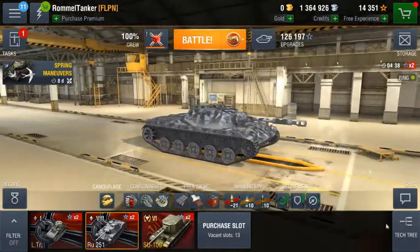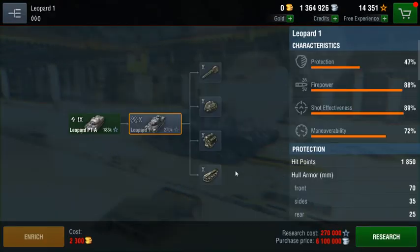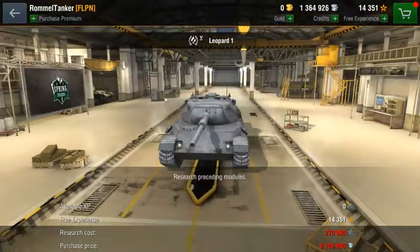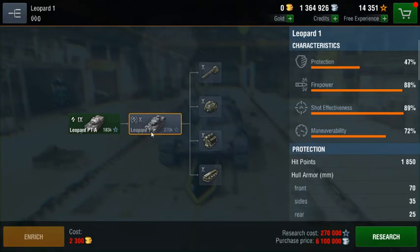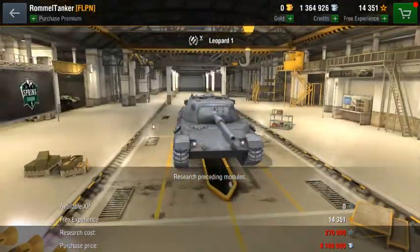There are exceptions to what tanks fire APCR and HEAT. An example is the Leopard 1 — I haven't researched it yet but I'm grinding for it. The Leopard 1 fires APCR as its standard ammunition and fires HEAT as its premium ammo. This is because it is commonly referred to as a main battle tank, and it's also a tier 10 medium, which is another factor as to why it fires APCR standard.